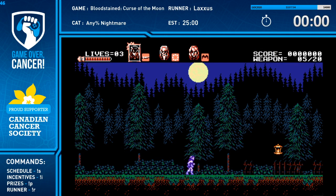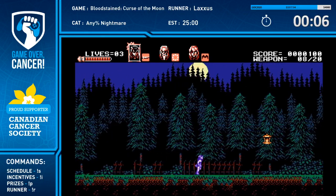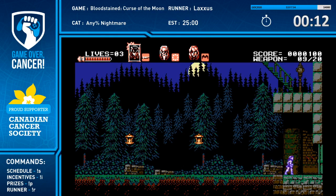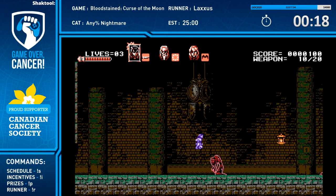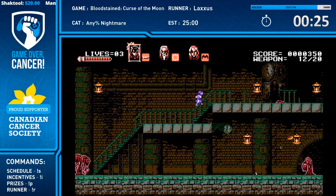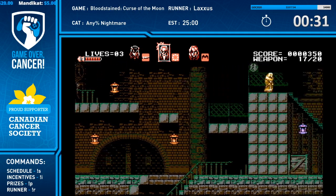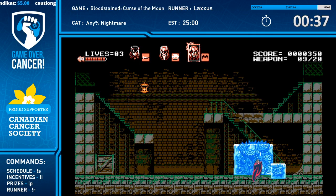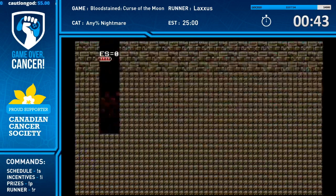We have three characters here. Miriam has a higher jump, a long-range whip attack, a slide, and some very good sub weapons. Then we have Alfred the old man - he's the best character for sure. He has a really weak standard attack but very strong sub weapons. Then we have G. Bell, who's basically Alucard, so he can fly - that's pretty much all he does. With that, let's go right to the boss - we're taking these shortcuts, it's a bit faster.